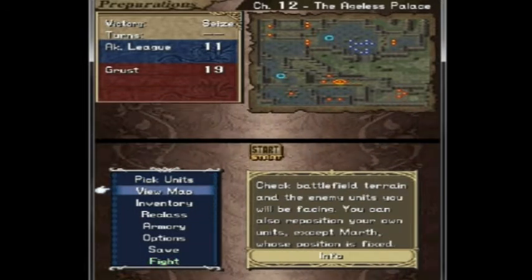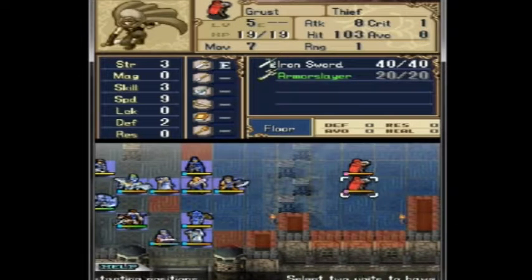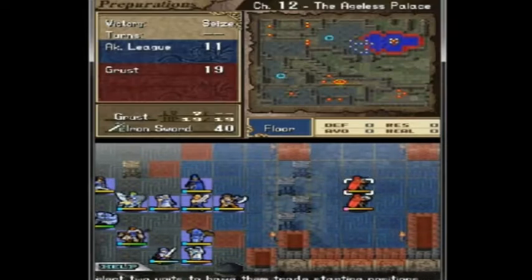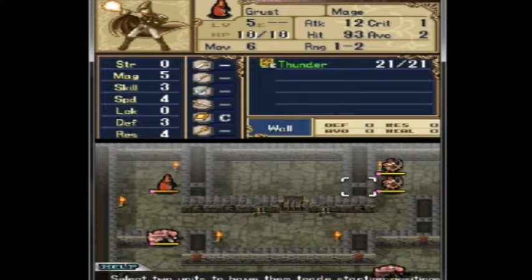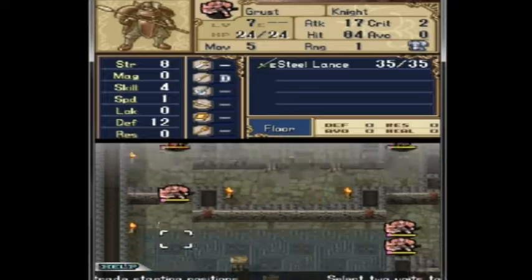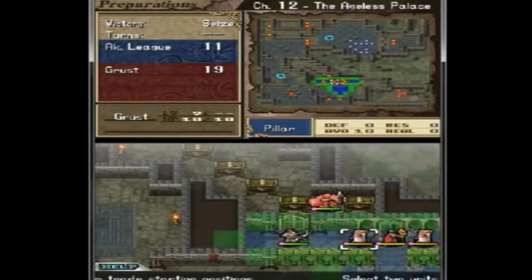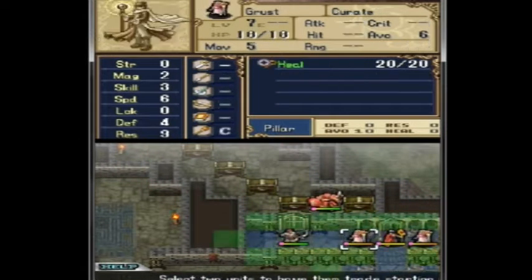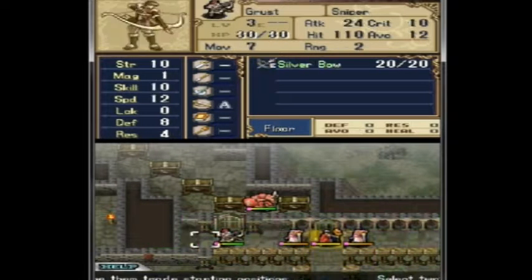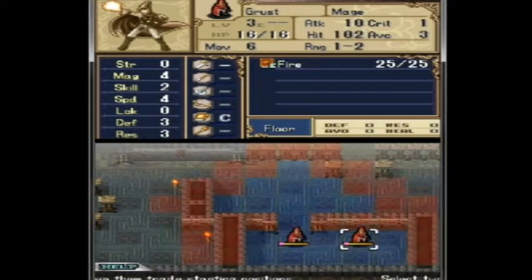Alright, first thing we're gonna do is look at the map. We got two Seize or Warp tiles. Some soldiers up here, a big guy with a bow — I didn't know they could use bows. Got a boss there, a dragon, some mages.